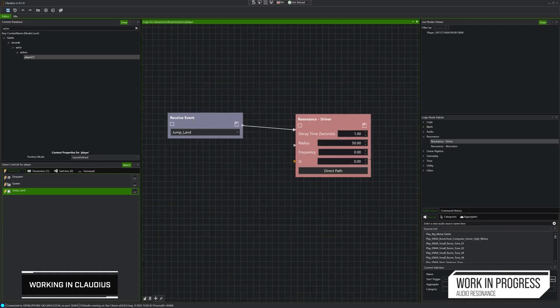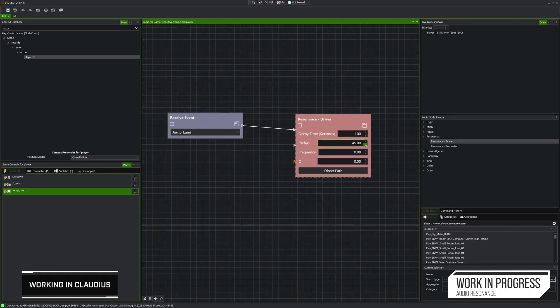This being implemented via Claudius in a straightforward visual logic-based scripting way means that getting your sounds in-game and working is just that much quicker. There are so many interweaving systems at play on the engine side that it can prove a challenge to get the desired outcome, but just from the resonator and resonance nodes alone we can manage quick tweaks to dial in the exact kind of sounds we're wanting, live and in context as we go.